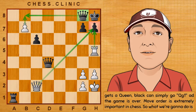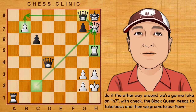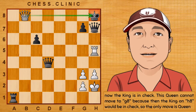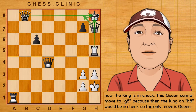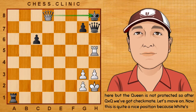So what we're going to do is do it the other way around. We're going to take on h7 with check. The black queen needs to take back, and then we promote our pawn. Now the king is in check. This queen cannot go to g8, because then the king on h8 would be in check. So the only move is queen here, but the queen is not protected. So after queen takes queen, we've got checkmate.